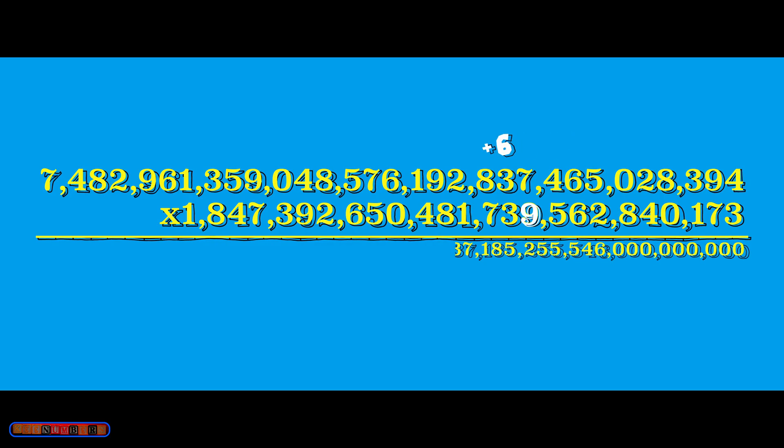9 times 4 is 36 plus 5, so 41 — carry the 4. Don't give up. 9 times 7 is 63 plus 4, giving 67 — carry that 6. 9 times 3 is 27 plus 6, so 33 — carry the 3. 9 times 7 is 72 plus 3, making it 75 — push that 7. Now 18 plus 7 is 25 — carry that 2. 9 times 9 plus 2 is 83. You're going to have 8 over: 9 plus 8 is 17 — carry the 1. 9 times 6 is 54, plus 1 is 55.